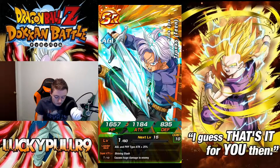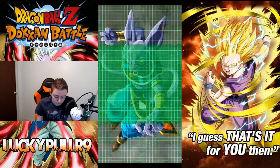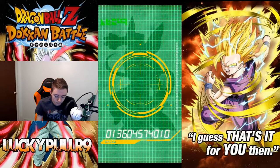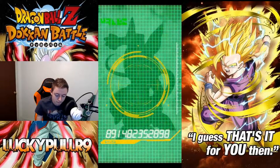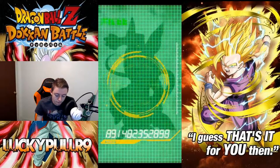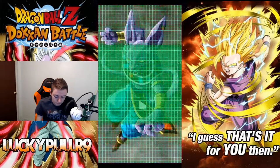Vegeta, what do we got? That's a Trunks — don't want a Trunks either. And that's all we got boys, that's all we got. That's gonna do it — we only pulled one SSR out of all of them.